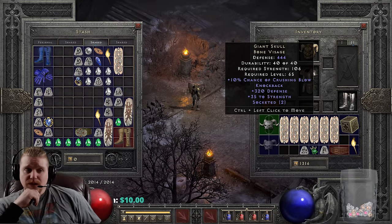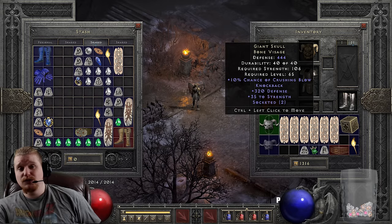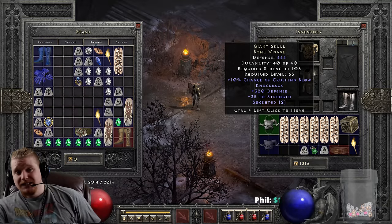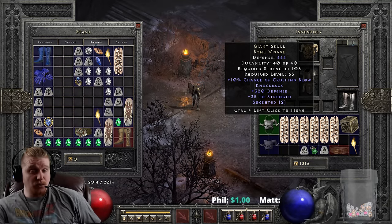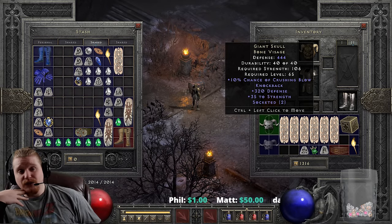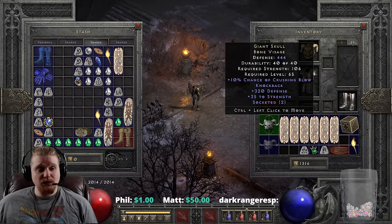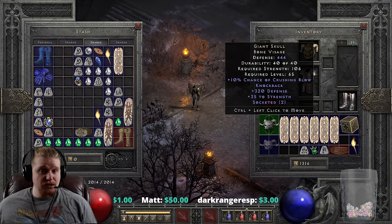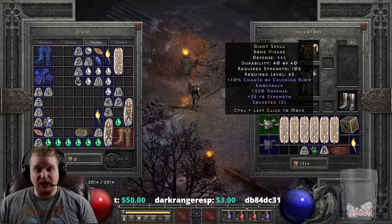The +35 to strength also makes it a really nice choice to put on a mercenary so they can equip something like an Insight polearm. Whether or not you find this particular item isn't specifically up to you - you might be hoping for an Andariel's Visage but end up with this, and it's not exactly a bad item.